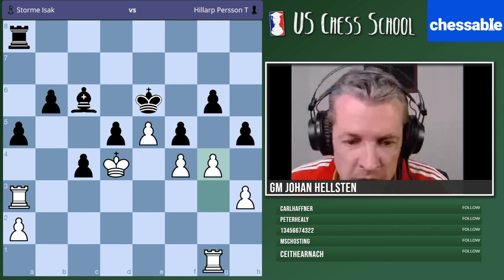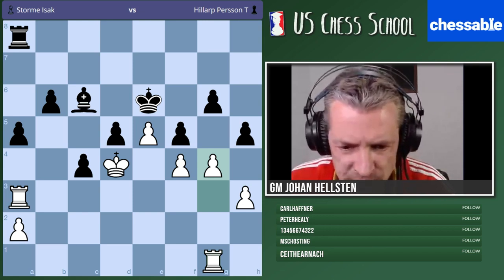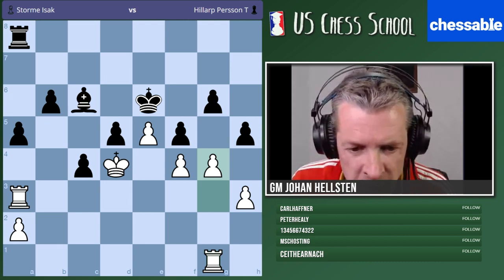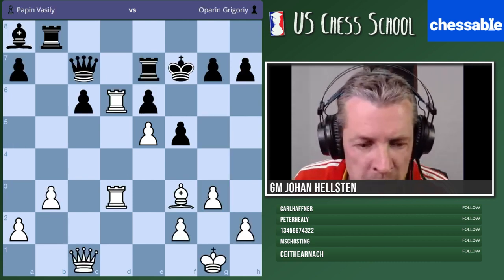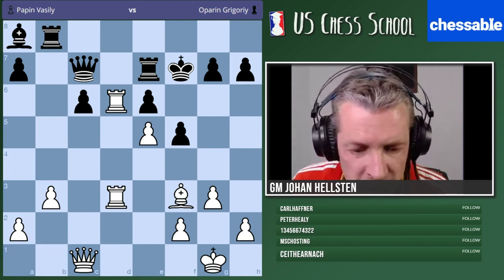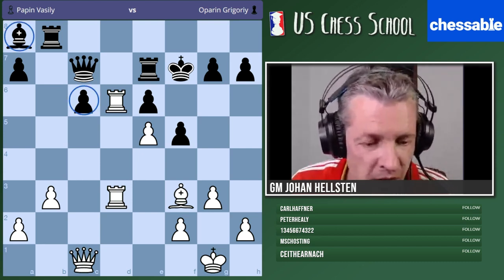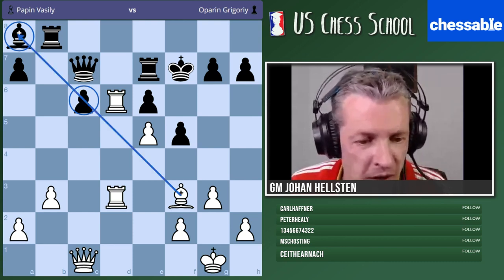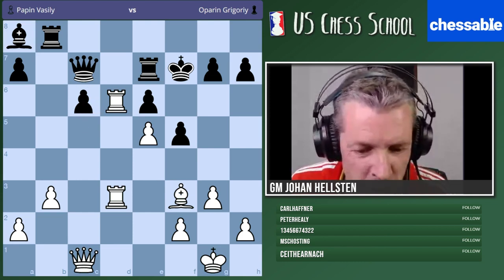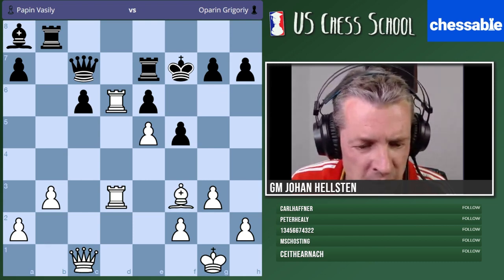Let's bring up our last example for today — a position with a few more pieces on the board. This is a very nice game in the Catalan, played a few years ago. Paring with the black pieces — a typical Catalan battle. You can see that black didn't get the best side of this Catalan — they ended up with a very passive bishop on a8. Those of you who know the famous game Karpov-Lautier 1992 might recognize this picture of the bishop being tied along the long diagonal.